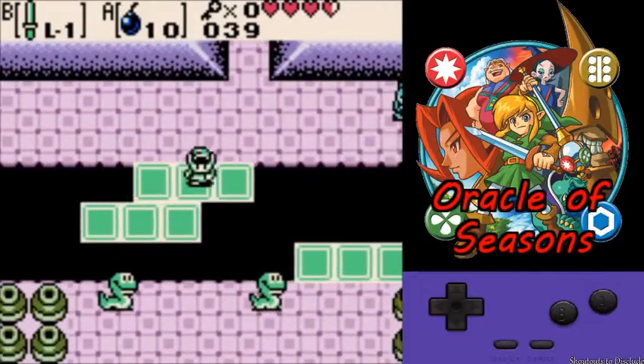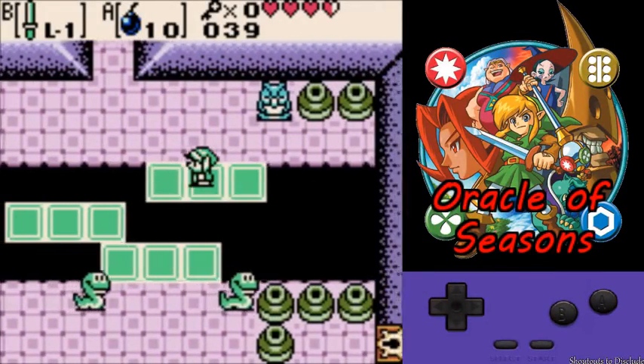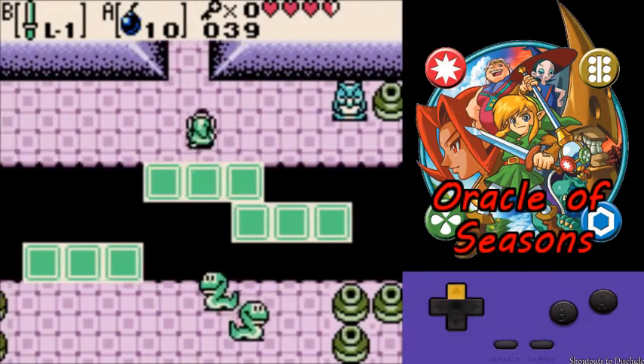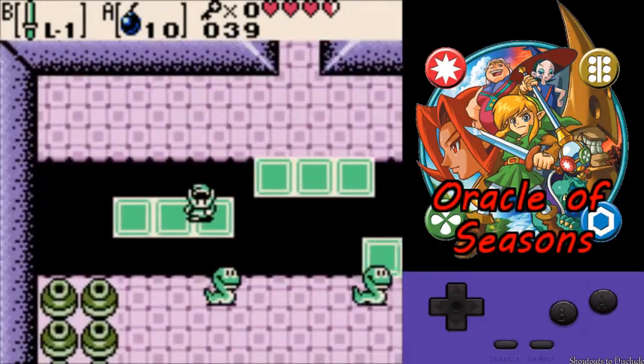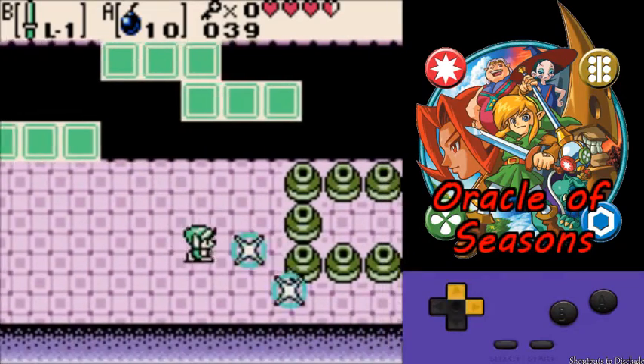So you have these three platforms — bit like Barber, I guess. You can actually go straight on to the platform by just holding down-right. Pretty handy.